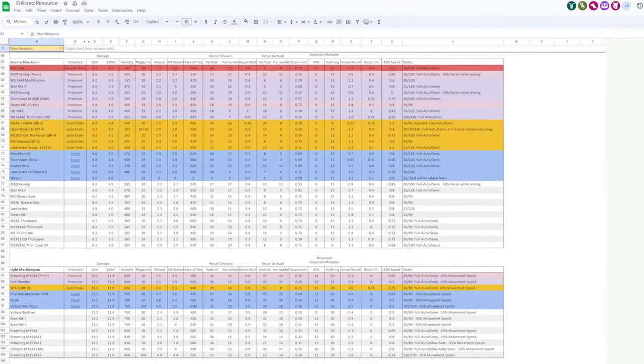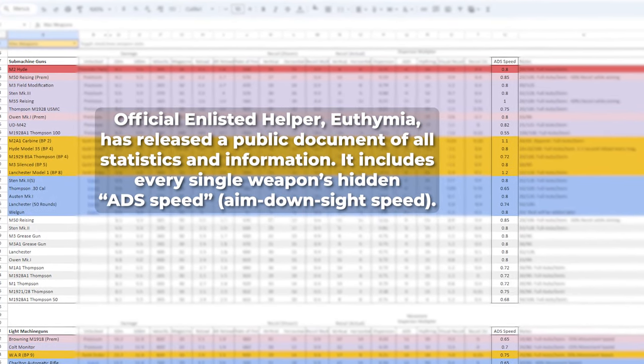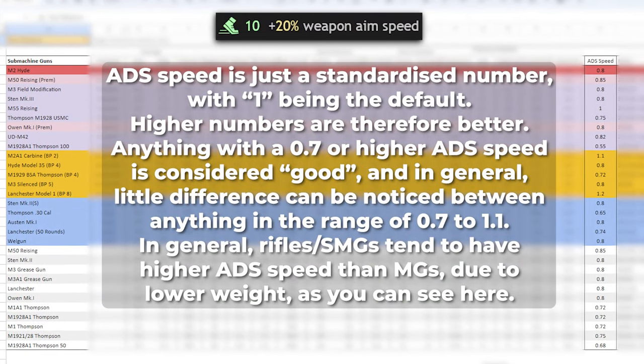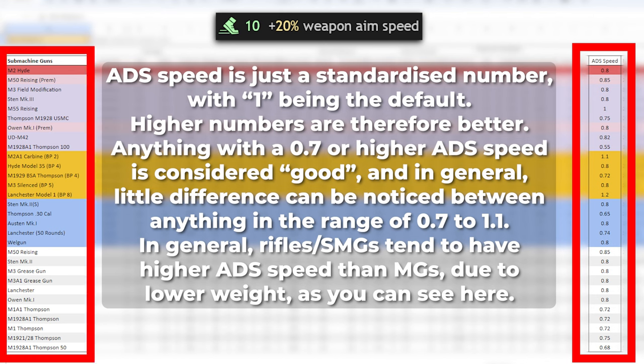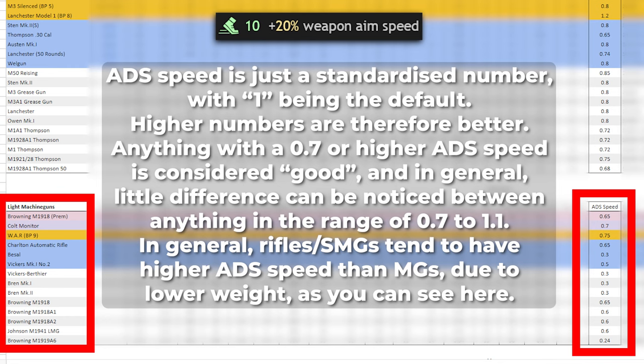Plus 20% weapon aim speed can be very useful in PvP situations. Each weapon has its own hidden aim down sight speed stat in-game, which you can find on Euthemia's public enlisted resource — link in the description. Therefore, in absolute terms, you get more value out of this perk by putting it on a soldier already with a high ADS stat weapon, like SMGs or rifles, which arguably don't even need the perk, and much less value from this perk on weapons that need quicker ADS speed, like machine guns — making it not really valuable on the weapons that it should be valuable for, in opportunity cost terms.